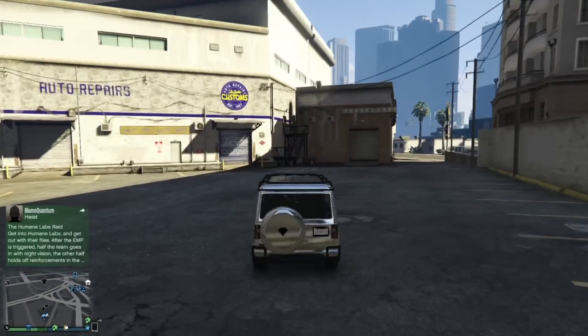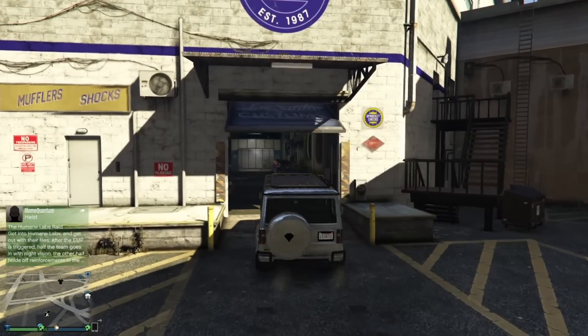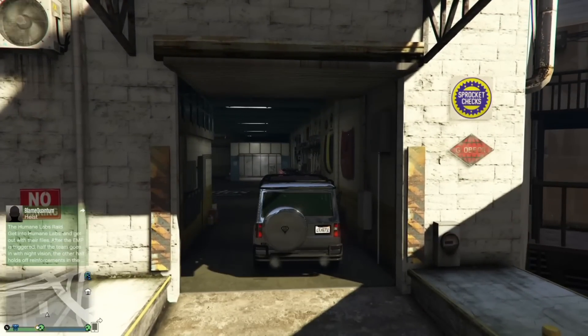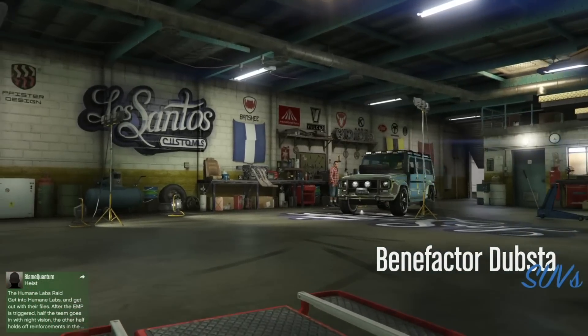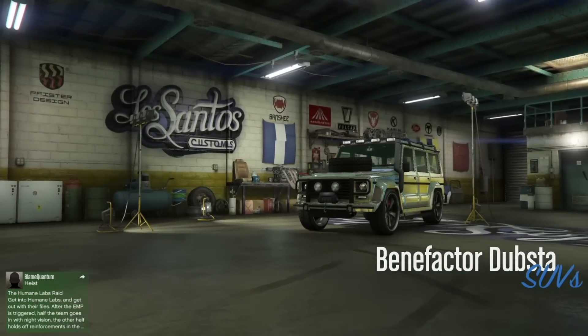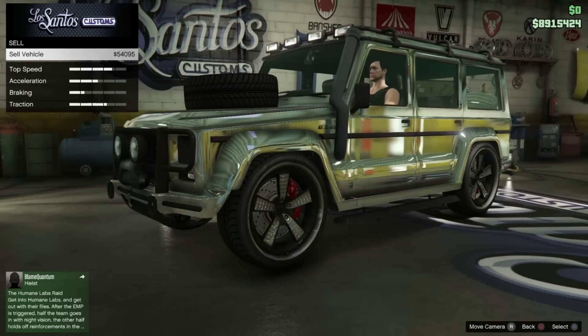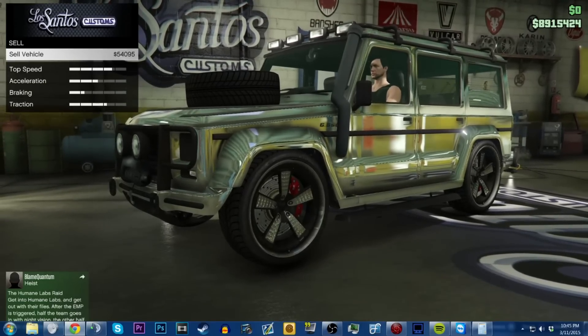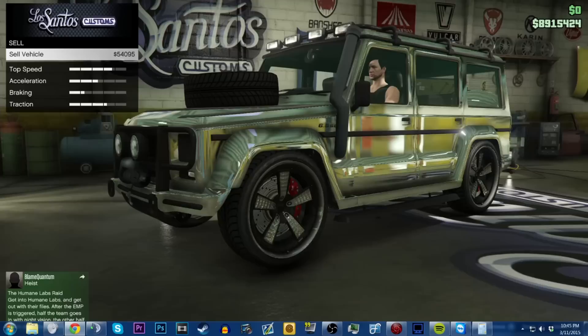Moving on to the second thing you may not have known — they actually changed how much these customized NPC vehicles that you find on the streets sell for. Normally the car I have now would sell for about 20-ish thousand, but now it sells for 54,000. That's absolutely crazy, and I know a bunch of you guys kept tweeting at me that you had a garage full of these things.